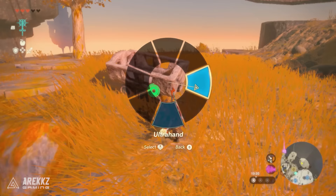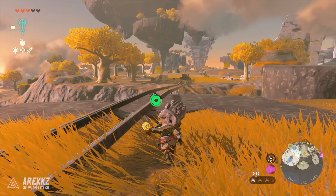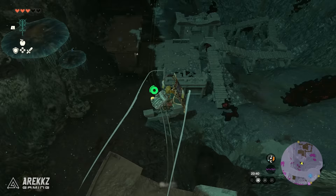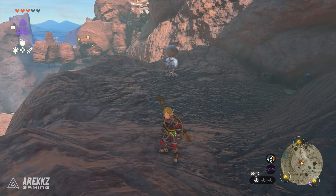An additional tip for shield surfing: you can fuse a mine cart or a zonite cart to your shield and use it as a skateboard. If you use a cart you can actually grind on the railways in pretty much any of the sky islands or depths mines. While grinding you can pull off tricks like a pro skateboarder — it's great fun, so give it a go and tell us how long you can keep the grind going.